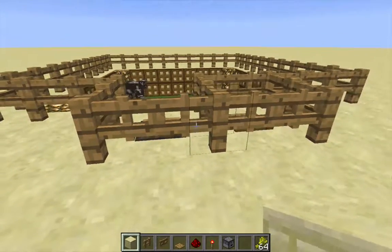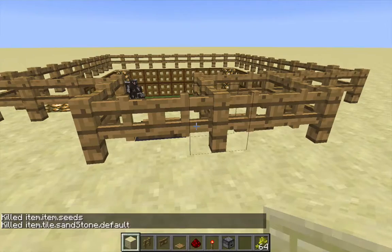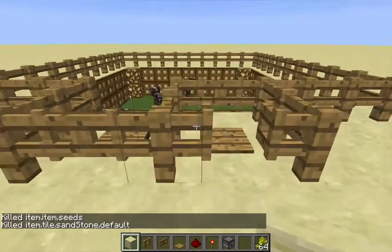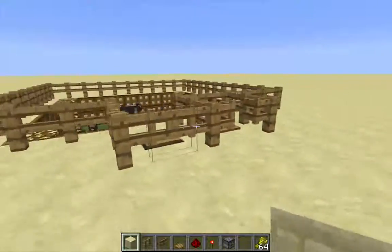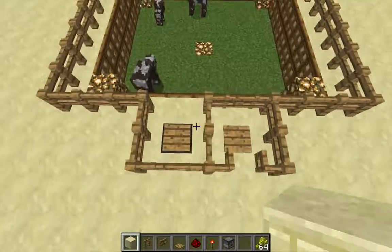When the item despawns, the redstone torch underneath this fence gate will turn on again, letting me know the cows are ready to be bred again. I'm going to get rid of that item to simulate the item despawning. And the gate opened to let me know the cows are ready to breed again. Then I just complete the circuit. It's very, very simple — really resource light and easy to build.